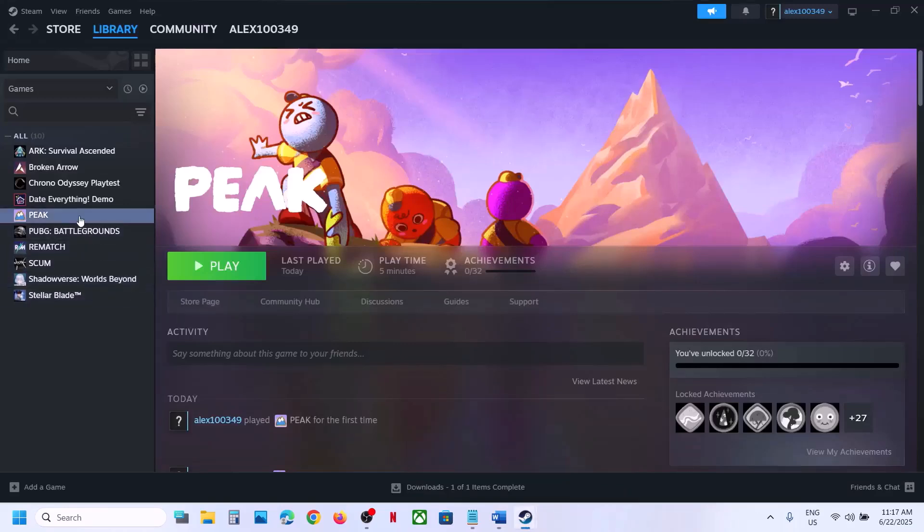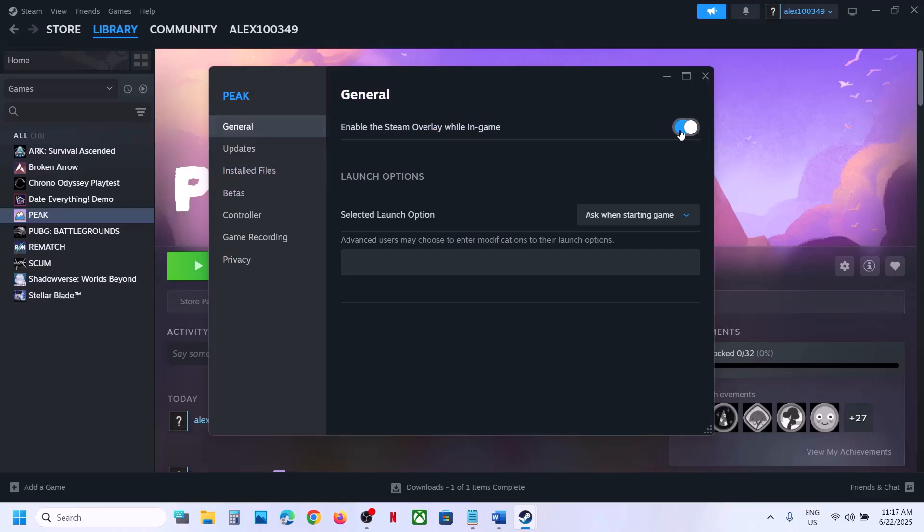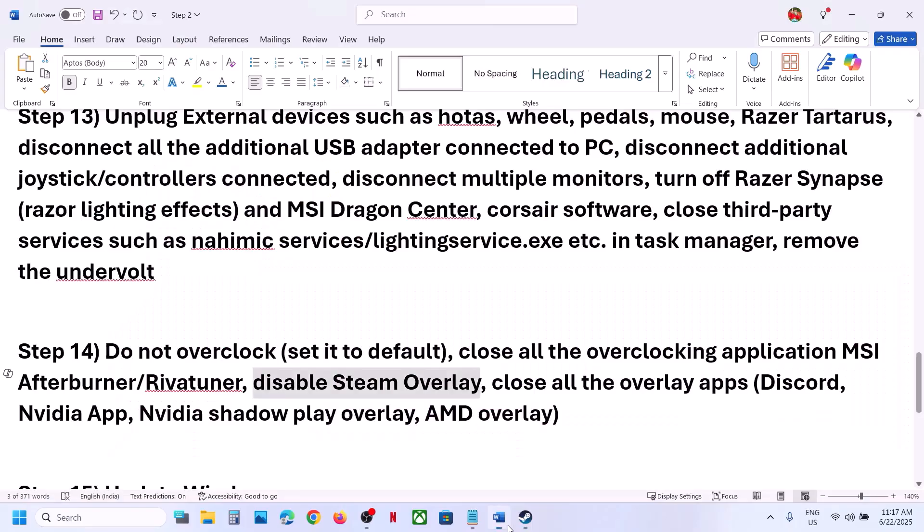Disable Steam overlay: go to Steam, right-click the game, select Properties, go to the General tab, and turn off 'Enable the Steam overlay while in game'. Also if you have Discord running, go to Discord settings and turn off overlay. If you have the NVIDIA app running, go to NVIDIA app settings and turn off the NVIDIA overlay. Close all overlay applications and then launch the game.